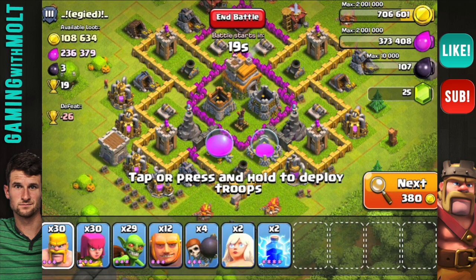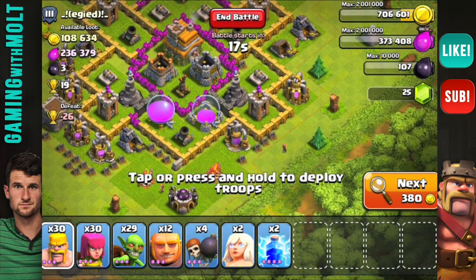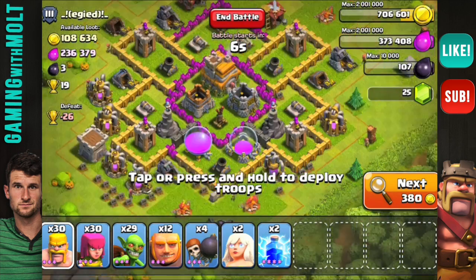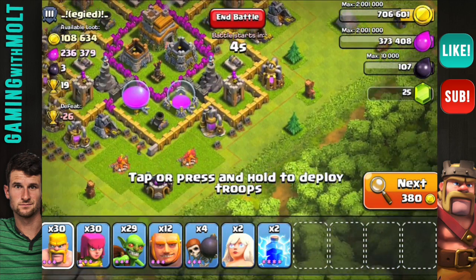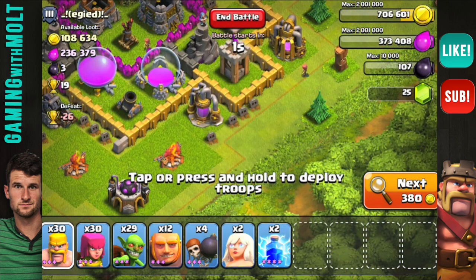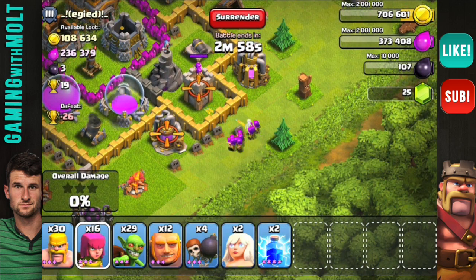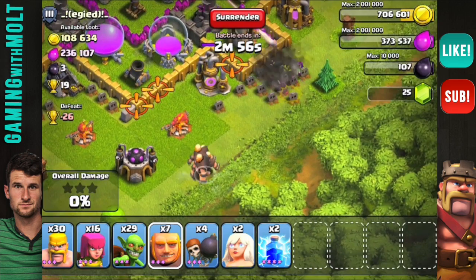I think I'm going to go with this base. He does have one Air Defense in the middle, which I'm going to see if my Lightning Spells can take out. This has a pretty good amount of loot — 236,000 Elixir is not too bad, and 100,000 Gold isn't bad either. A lot of it looks like it's on the outside, and we are going to attack from right down here.